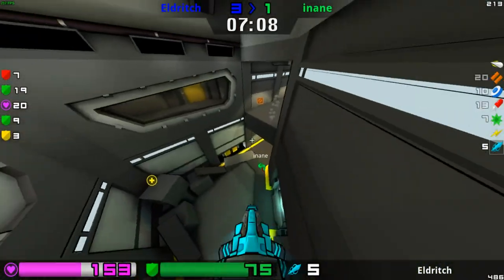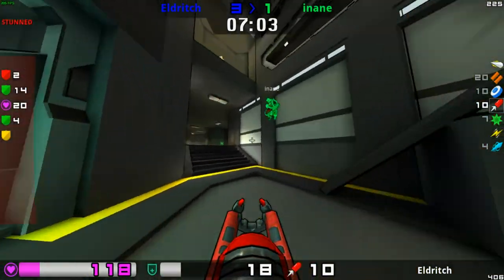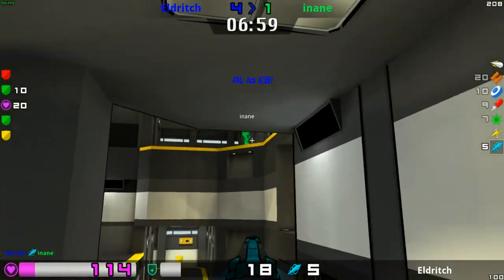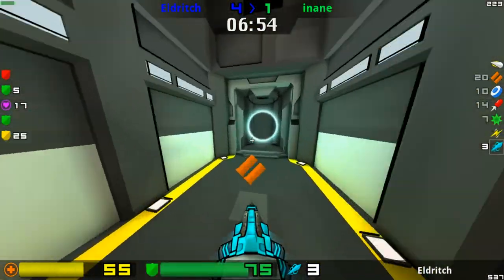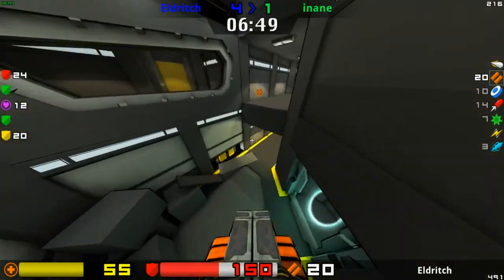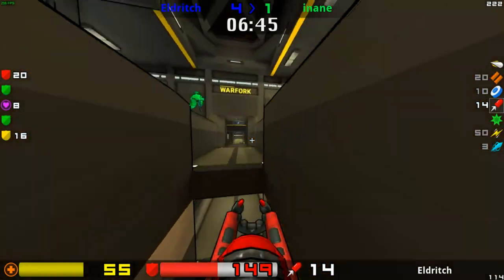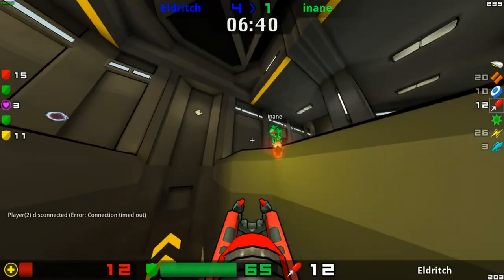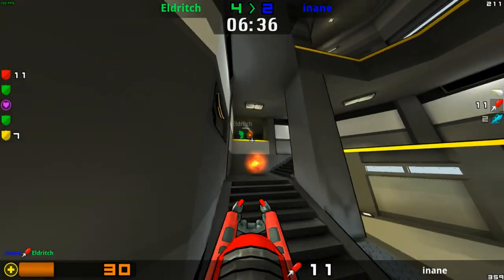Inane getting a lot of good spam off. Five seconds left on this red, but they're both in the area. I think one of them is going to go down before the red comes up. A rail — or a rocket to rail — goes off. Eldritch is playing it round; he's made his opponent think he's picked that item up before, then gone back round to try and get both items, making Inane think he's got no health. Unfortunately Inane was able to pick up the frag there.